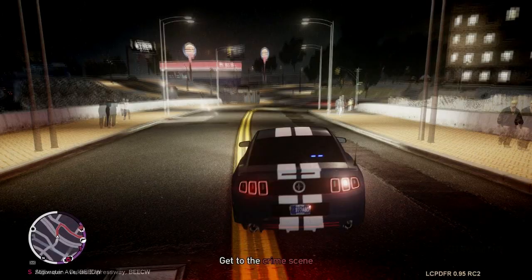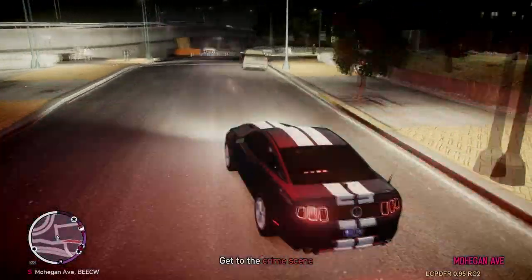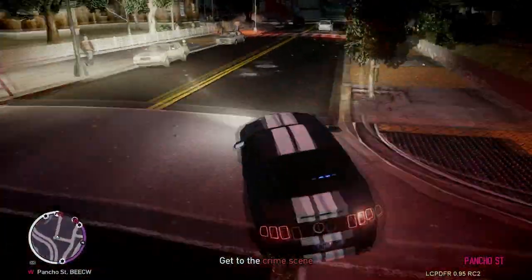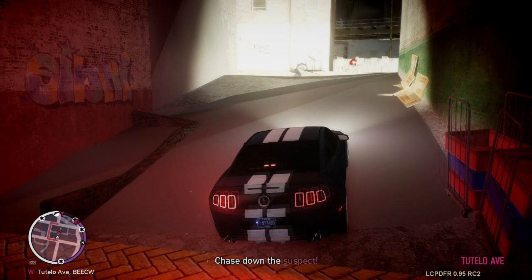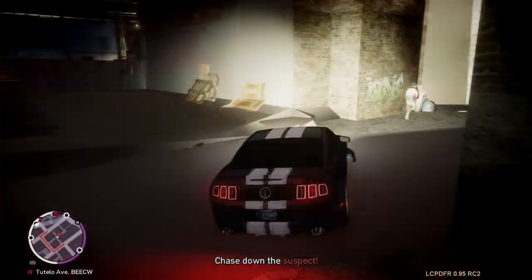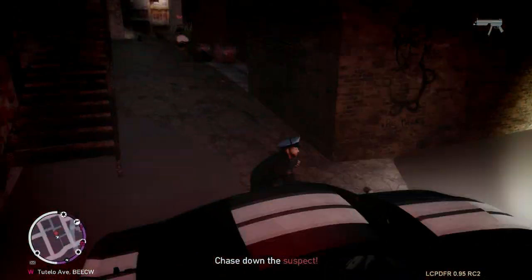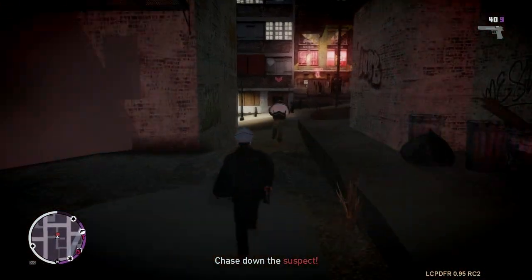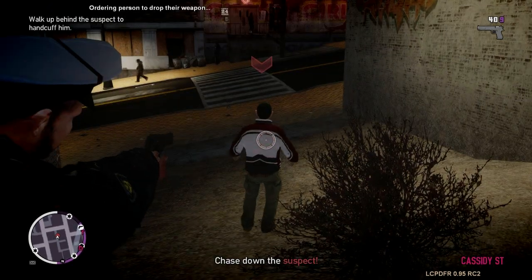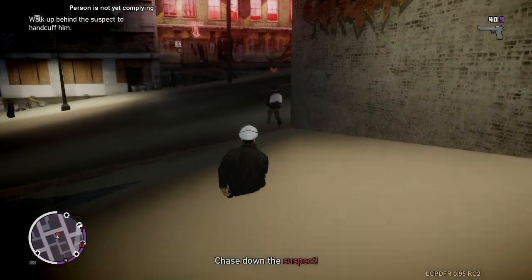We can see here that the Liberty City drivers have not really gotten very much better, and neither have my driving skills. But we'll just have to cope with that. He's going to be right here, and it looks like he's running too. Let's see if we can corner him right here. We're out of the vehicle. The suspect is on foot, doesn't appear to have a weapon. Looks like I'm going to have to catch him to handcuff him. And he has been handcuffed.